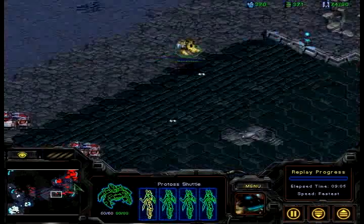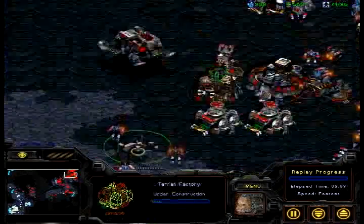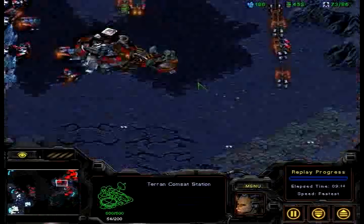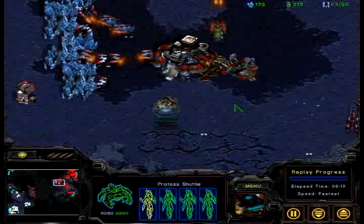Oh, this is too bad for Phoenix. He lost his timing on the DT drop, and UpMagic is very aware of his DT drops now. He should have probably scanned more — full charge, engineering bays, turrets, everything. This is very, very bad for Phoenix. There are three scanners, a few turrets laid all around, a lot of vultures, a lot of spider mines. I'm not sure how much damage he's going to be able to do with these.